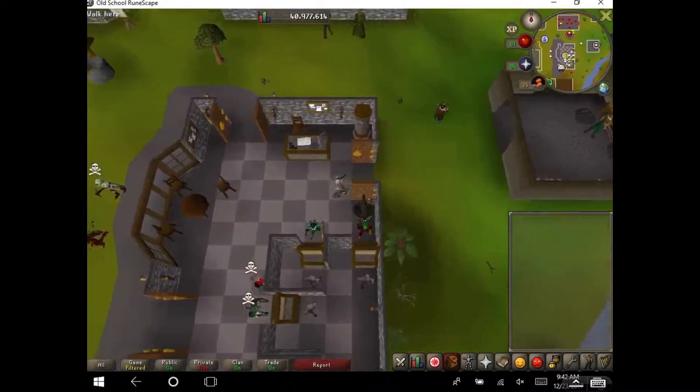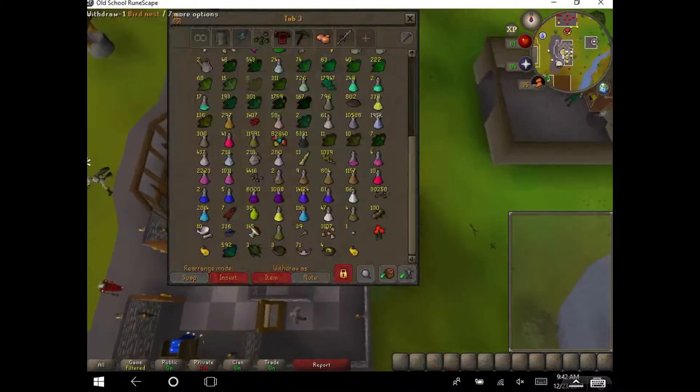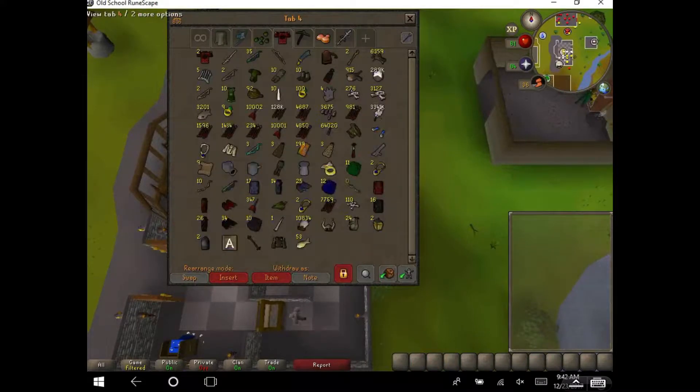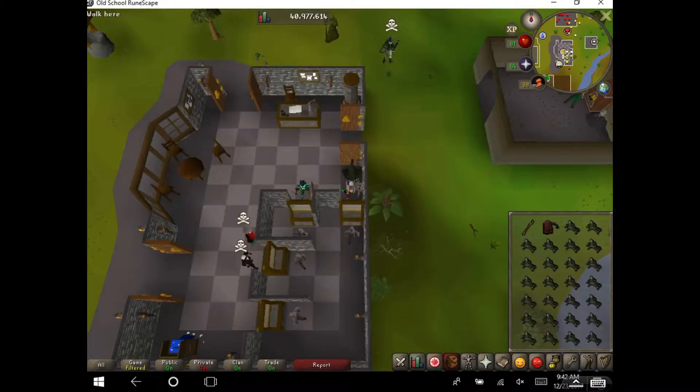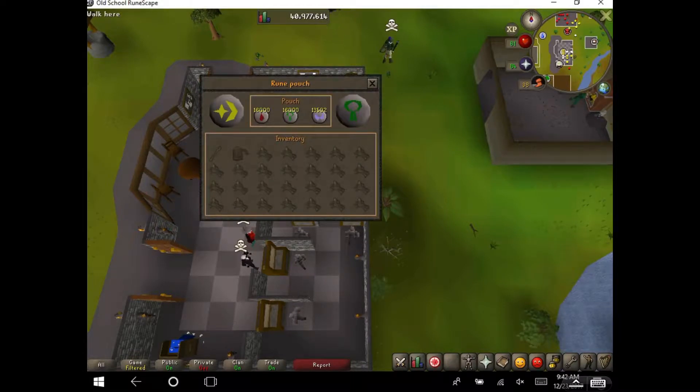Hey YouTube, Bob here again, and I'm gonna be showing you how I've been training prayer. Being very lackadaisical, I've banked all of this stuff and haven't done it. So I need Dremon staff, Rune Pouch, and whatever Unsoul eggs you're doing — I'm doing Dragon. You need Blood Runes, Nature Runes, and Soul Runes.